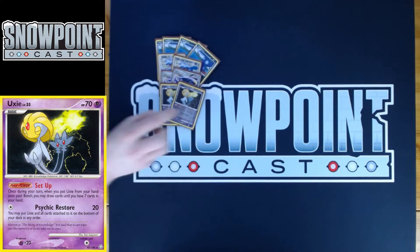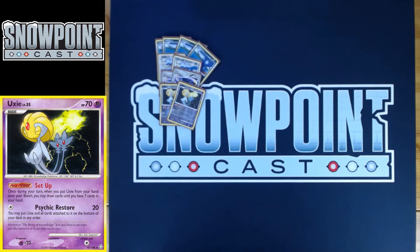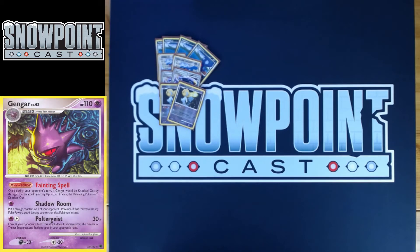You play two Uxies as well. Uxie's got 70 HP, a single retreat, and a weakness to Psychic. The power is called Setup — when you bench Uxie, you get to draw until you have seven cards in your hand. Really, really powerful. Psychic Restore for one does 20, and you can put Uxie and all cards attached to the bottom of your deck. Psychic Restore can be really good versus Gengar from Stormfront — it gets out of Fainting Spell because you do the damage, put the Uxie underneath, and then Fainting Spell activates but there's no active Pokemon. Also, being able to hit for Psychic weakness is really good.